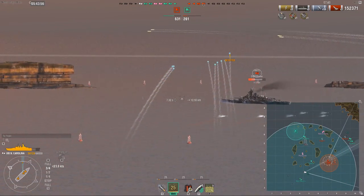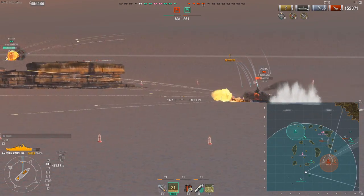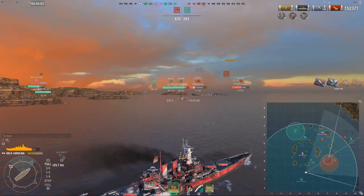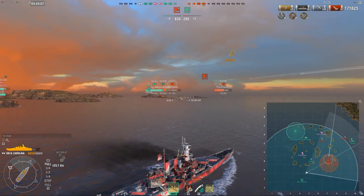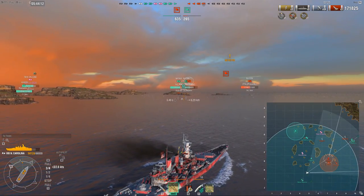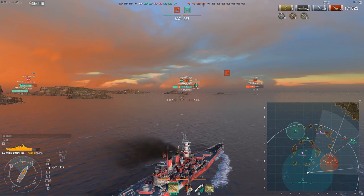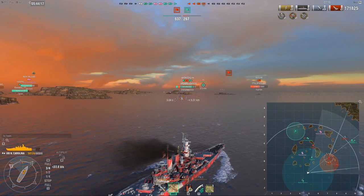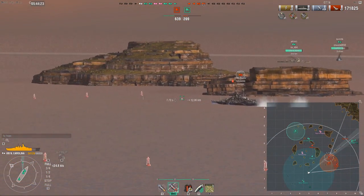I'm aiming a bit more forward now, hoping to get a better volley - and the lovely NC dispersion combined with the broadside he gave means I got a nice 20k volley on the Tirpitz. That is of course why you need to angle against the NC quite vigorously and carefully - even a Tirpitz can lose a third of his health quite easily if he gives too much broadside.